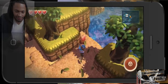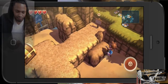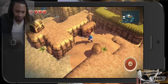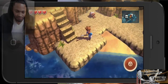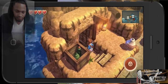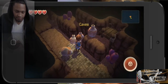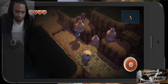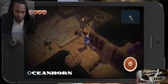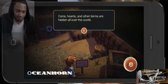Trying to get somewhere around here — I need to find something. I need to get to that chest but I don't know how to jump. All right, what is this? Coins, hearts, and other items are hidden all over the world.